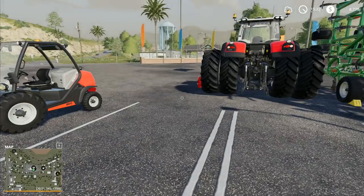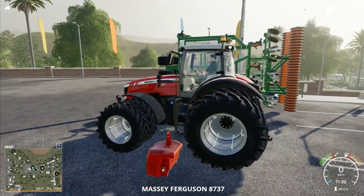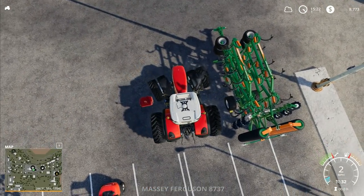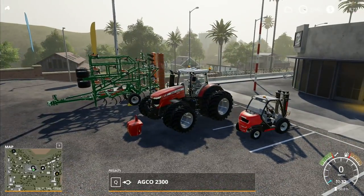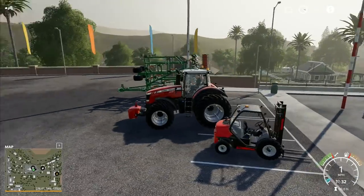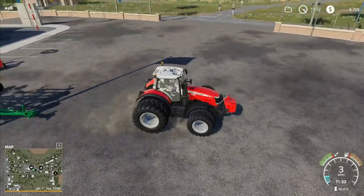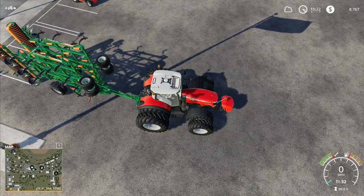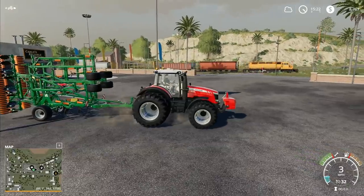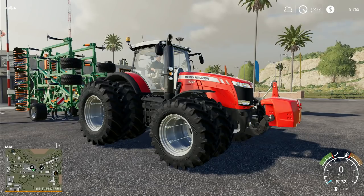There's our front weight stuck right in front. Hook that one up and then we'll get this on the back. Purrs like a kitten, this thing does. They've done quite a lot of work with the sound in the 1.3 update - quite a lot of work with the different sound levels. There is our Massey Ferguson 8737 with the red front weight and we've got the big cultivator on the back.